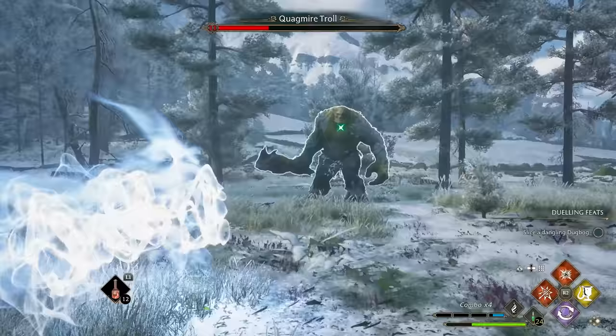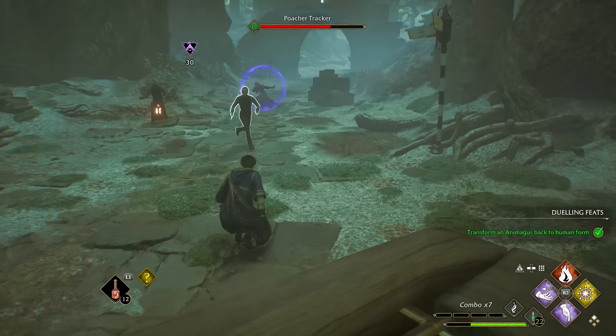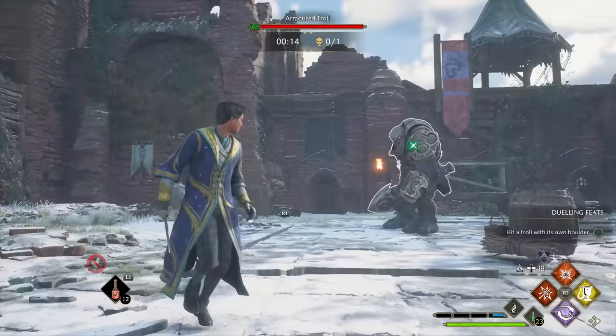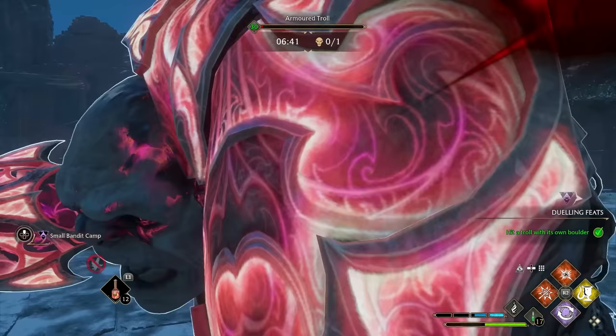If the halo is red, it means an unblockable attack is coming and you'll have to dodge out of the way. We do get invincibility frames while dodging, and if you hit circle to dodge as soon as the red halo appears, there are enough invincibility frames that you'll almost never get hit. The exception is if you dodge into certain enemy attacks — for example, when a troll charges, you'll always want to dodge to the right, as dodging left will often cause you to collide with their club.